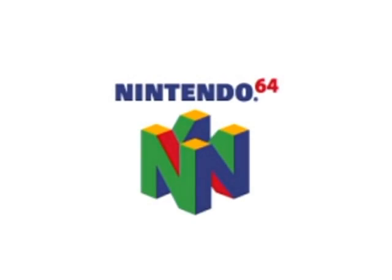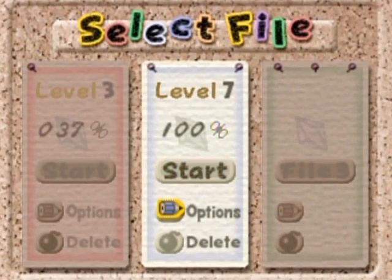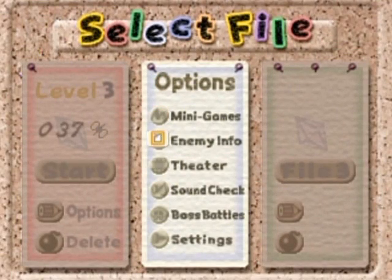Now we go back to the title screen and we unlocked some stuff, which I'm going to show you in the next part. We've got a whole bunch of stuff here — I'll be starting with the mini games, then going through the other extras. You can pretty much tell what the majority of this stuff is just by the titles, but I'm going to go through it anyway just for the fun of it.